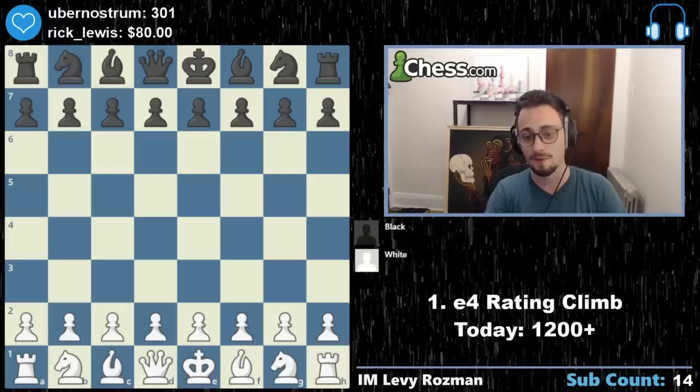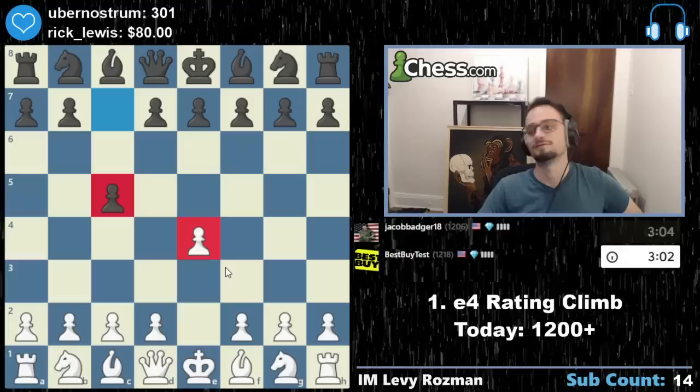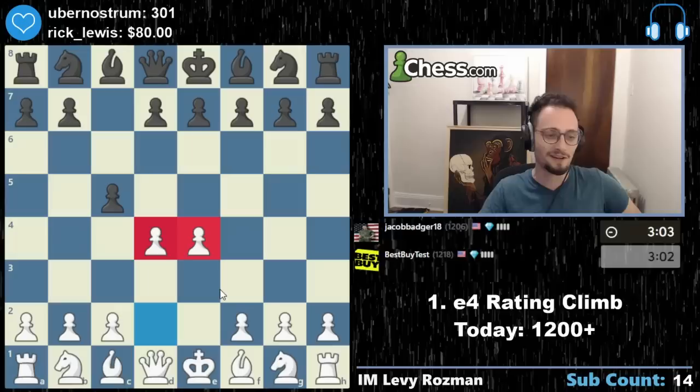E4. C5. What do we do against this? The Smithmora Gambit in the style of Forsen.